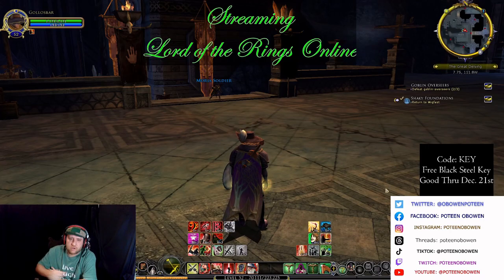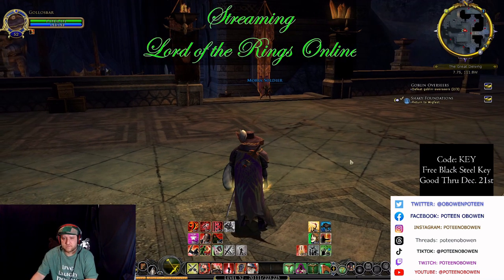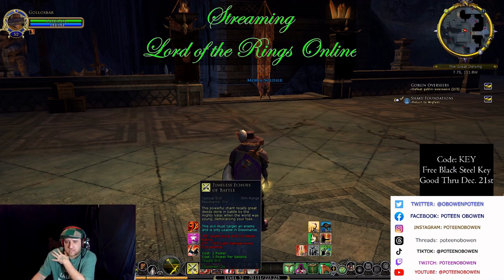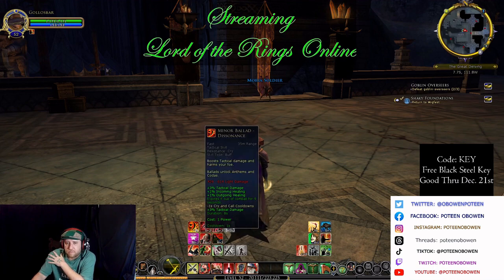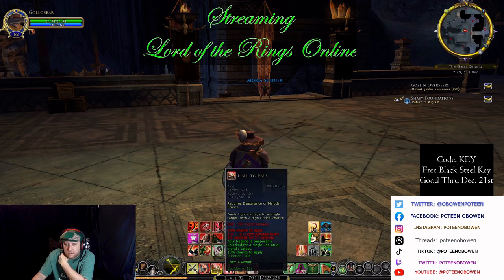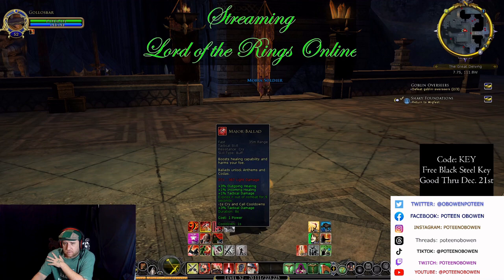I'm going to show a rotation with a red line Minstrel. I'm in dissonance stance, so I use Timeless Echoes of Battle as my opener always, and then I shout Dissonance Piercing Cry. That usually takes care of them. If it doesn't, I'll throw a Minor Ballot on. Then the next creature after that one's defeated will be Timeless Echoes again with Call of Fate, and I use those because they're single target.